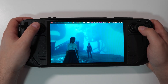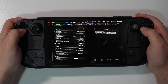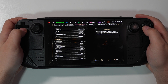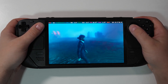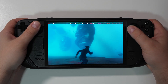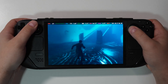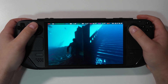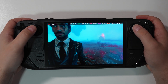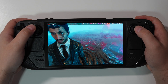Now let's drop FSR to Performance at the lowest possible settings — 800p. We're still somewhere around 30-35 FPS. It is more shimmery, and I would prefer to play at FSR Balanced to be honest. There's a little bit of distortion on stairs and a less stable image.